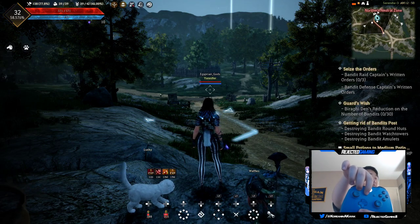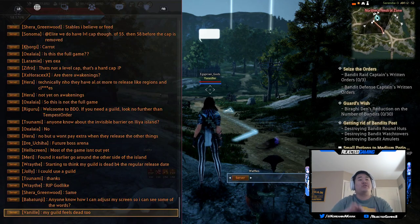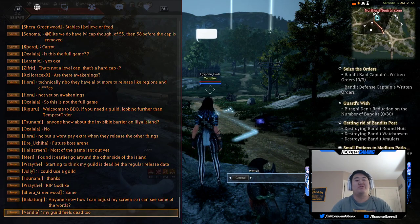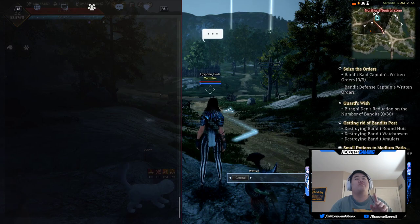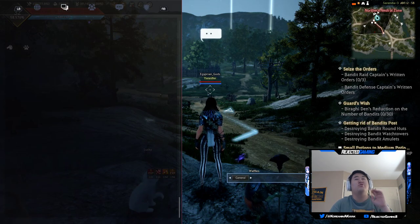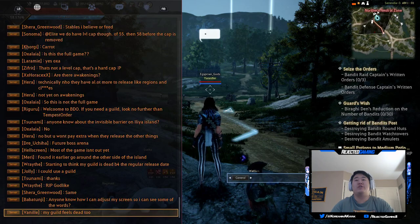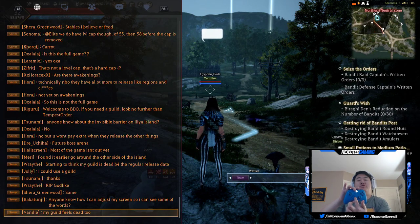I always call it the back button, but it's like a picture-in-picture button. If you hit that, it pulls up the full chat log. This is the server world chat, which is not too bad right now — it'll probably get spammy eventually. This is friends chat, this is system messages, this is your guild chat, and this is your personal messages between different players. So: server, guild, world.